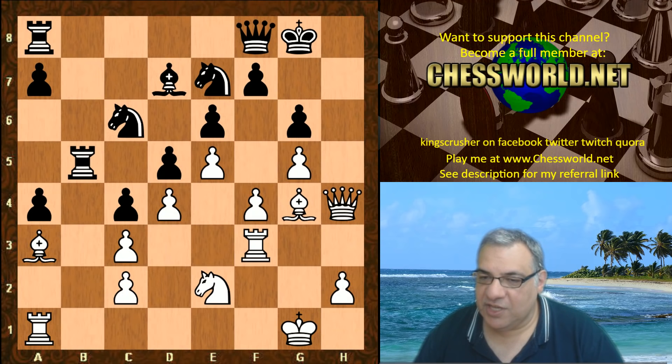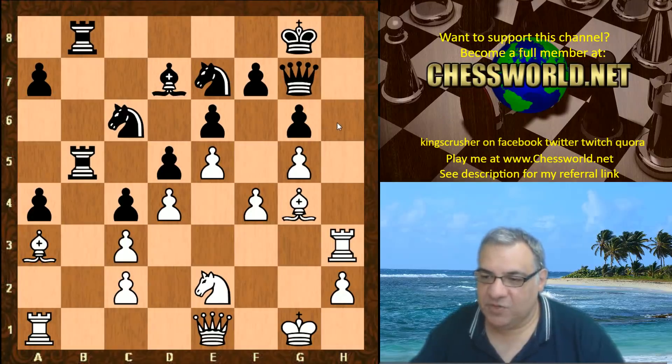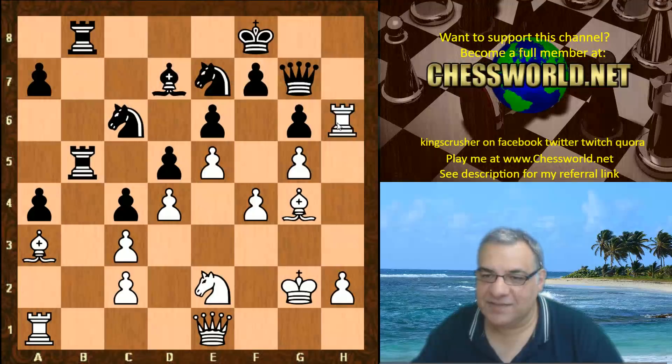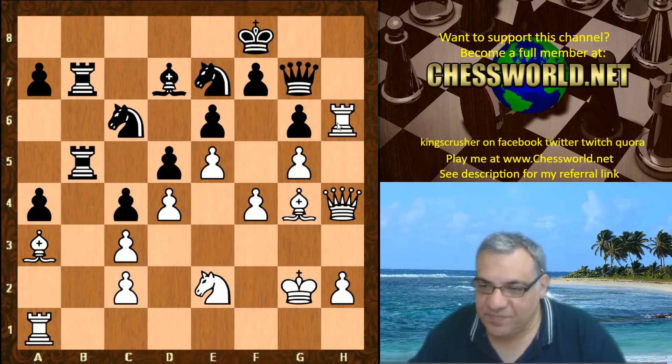Let's go into the game continuation. It starts immediately — this reshuffling procedure: Rook h3 to put the rook at the front of the queue. Queen g7, and now we have King g2.